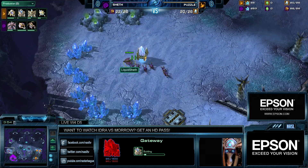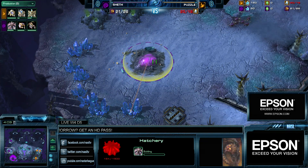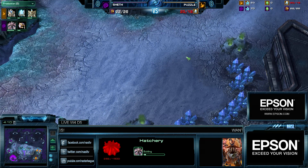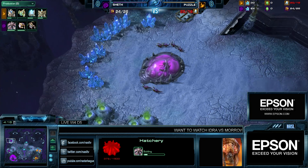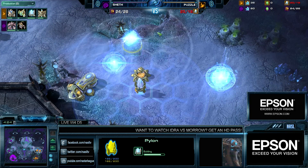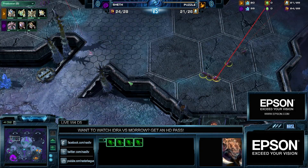The idea is that Protoss can generally turtle on two base for a very long time, and then eventually start expanding — maybe even in the Delta formation, taking it close to the Watchtower — making it even harder for Zerg to attack. There will be moments where Sheth has to pick off when Puzzle is most vulnerable, but generally Puzzle is just really aggressive in PvZ, never giving Zerg a break. Last time they met in Code A it was a very similar story.